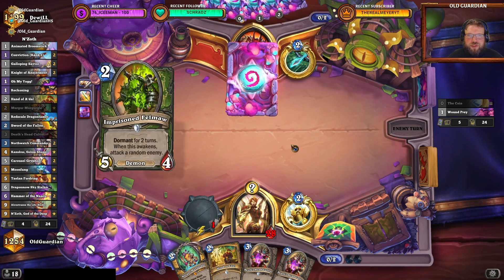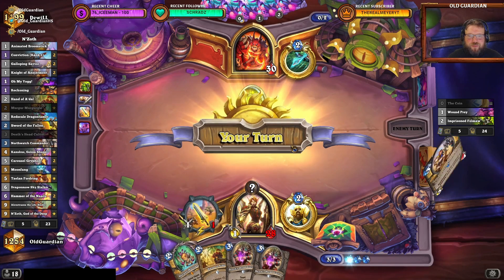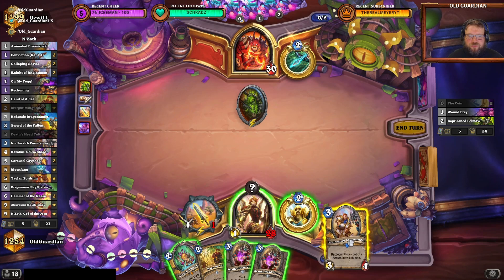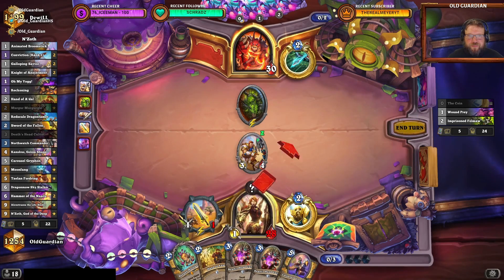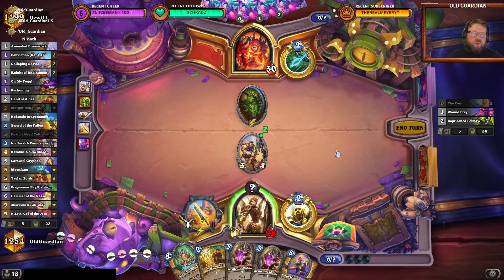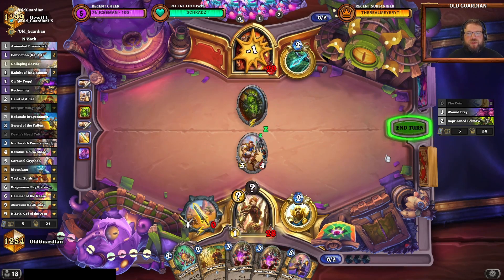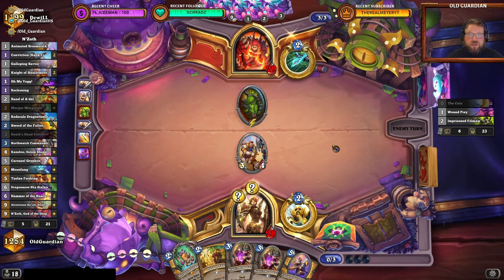Alright, getting an Oh My Yogg out there, that's cool. My Fae is small. I want the card draw, right? I want the card draw. Do I want to make a secret? I'm probably getting a Galloping Savior. Will this Hunter have to play three cards? They might.